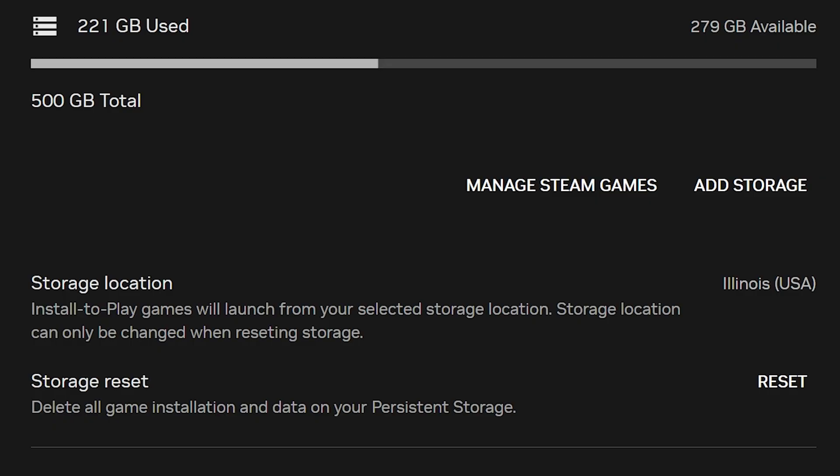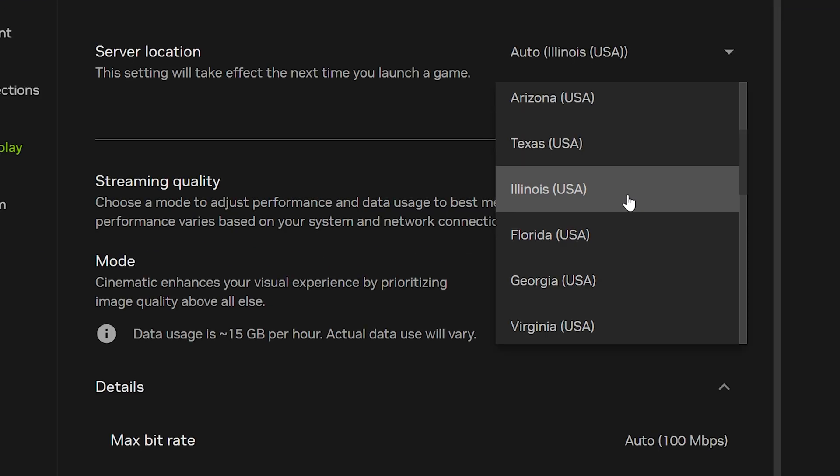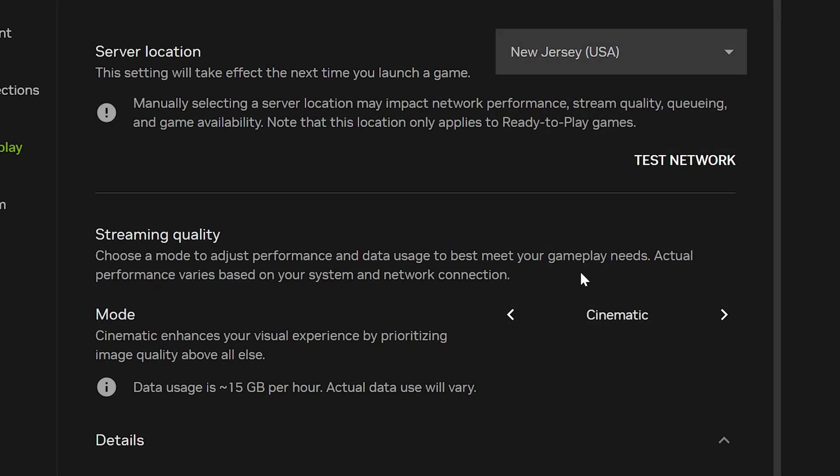Be aware that your cloud storage is stored at only one location. If you want to use your storage, you have to start your session at the location where you installed your games — it does not travel with you, though the system is good at routing you to that location. If you want to move your location, you'll have to reset your storage, choose the right location, and reinstall your games.